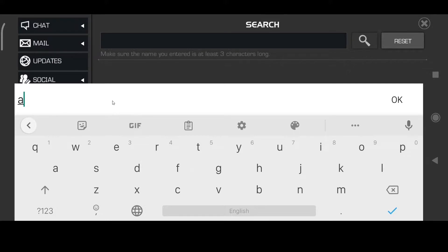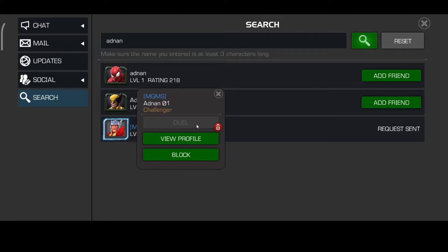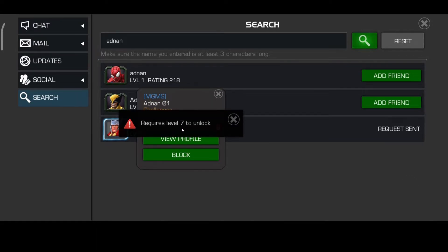If I type the name of my friend Adnan, I already sent him a friend request. But if I click here, you can see this option is locked right now. If I click here, I have to be on level seven to play duel in Marvel Contest of Champions.